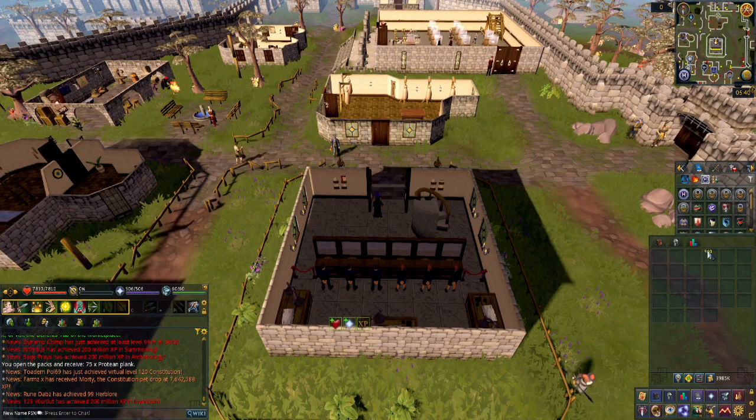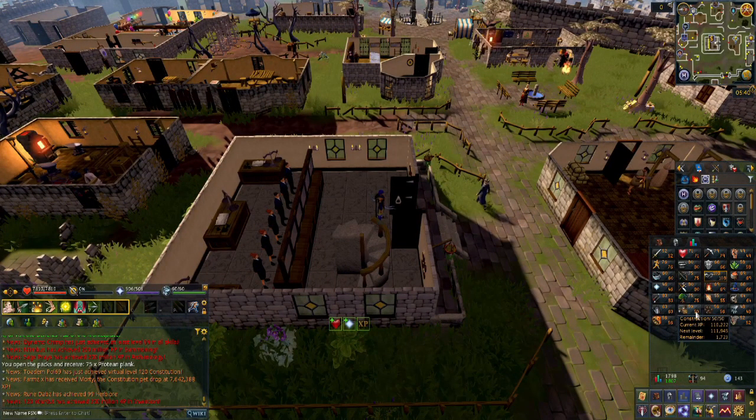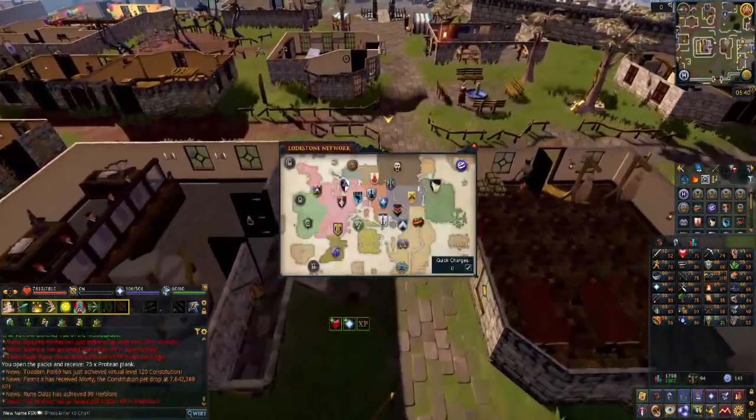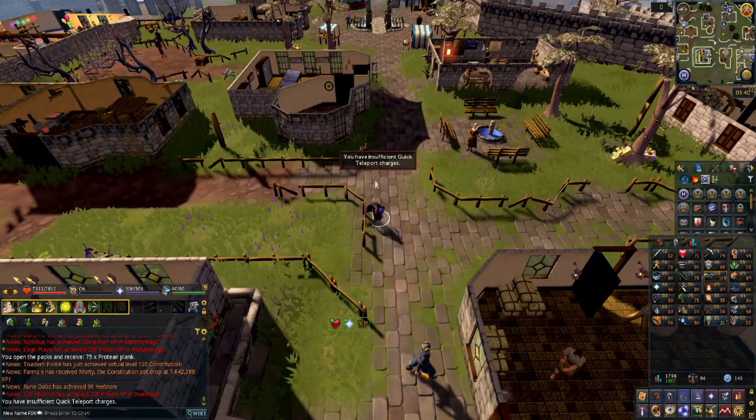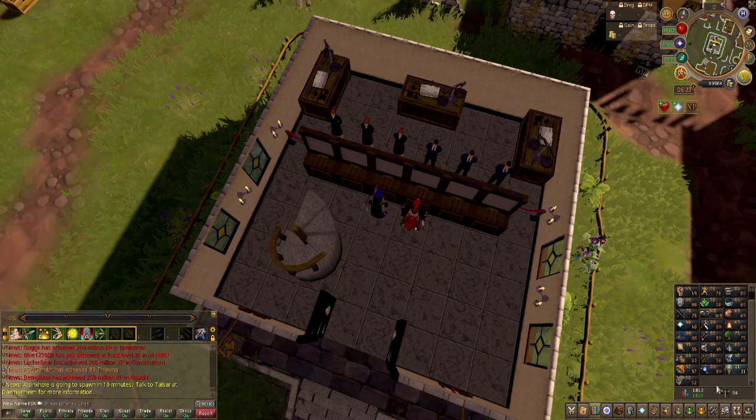I'm actually going to take a break from questing for a bit. I have 903 Protean Planks just from daily spins and converting other Protean items, and I think I'm going to try and get towards 75 construction, which is going to be one of my more expensive requirements for Plague's End. I'm going to use Portable Skillers in Earthwork. Those planks definitely didn't have enough for 75, but I got a decent way towards 64.